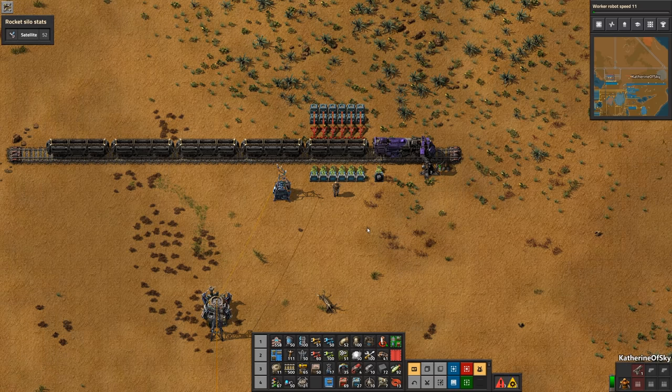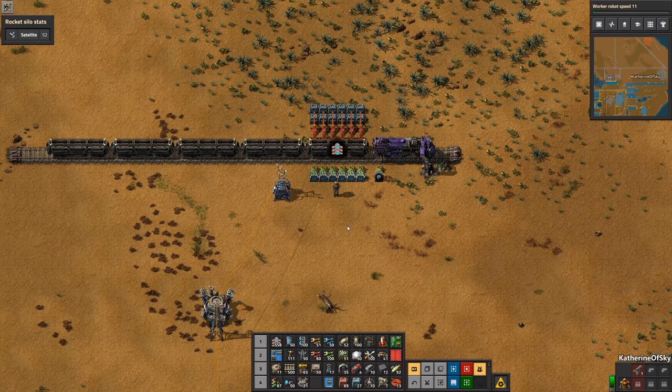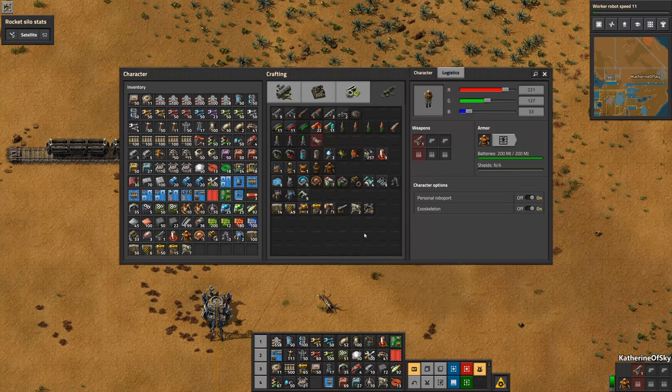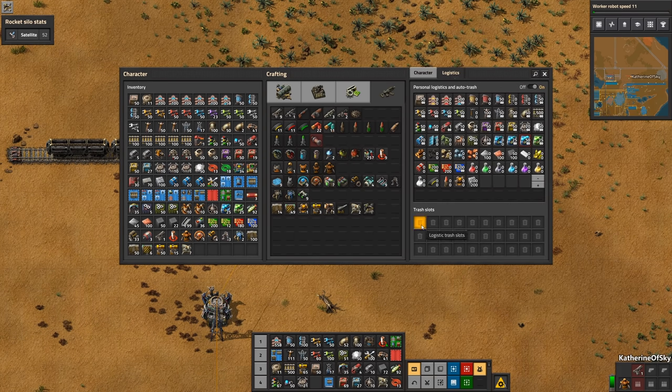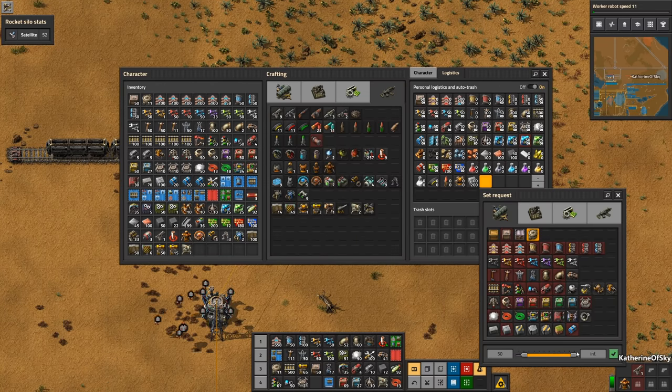Note that belts have very large stack sizes and other items, like roboports, have very small stack sizes. It pays to remember how many items are in a stack of a given item, but if you forget, you can go to your inventory, look at the logistics section, then choose an item. The number at the bottom will default to the stack size.